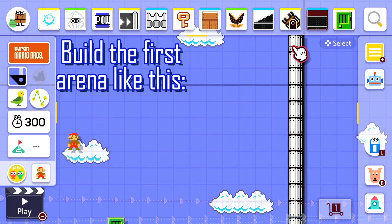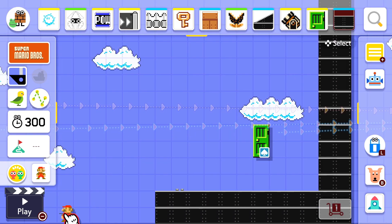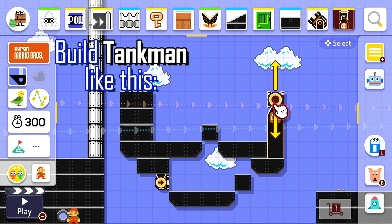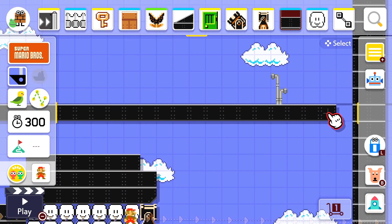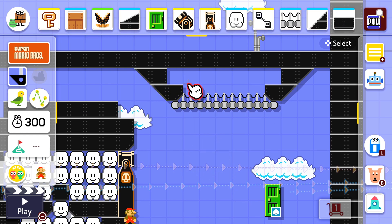Now let's start work on the first arena. Build Tankman's head like this. Because we're in the airship theme, the ground blocks are black — I'm honestly really happy with this pixel art. Add a bridge with some power blocks on top. This is going to be the health meter.